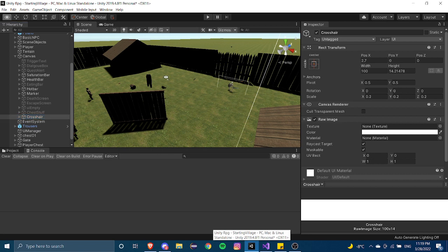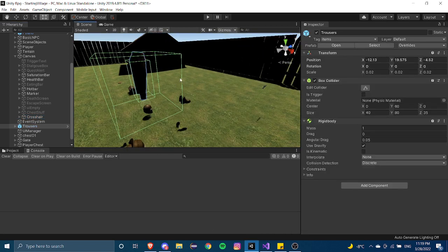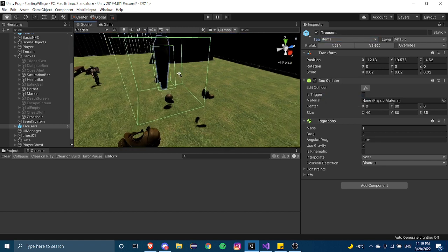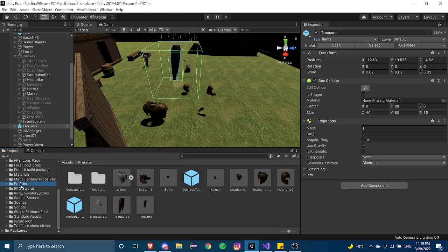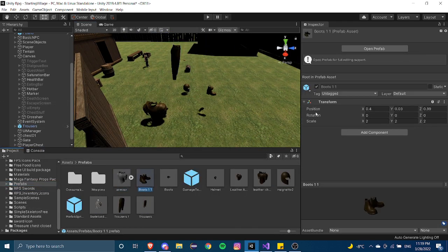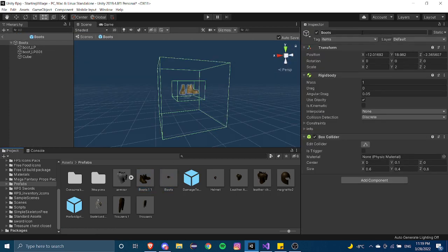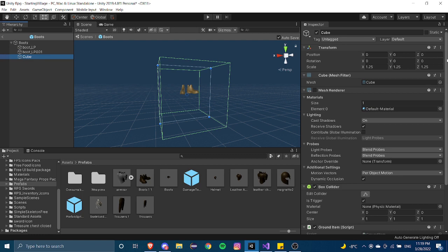You should already know how to create new tags at this point in the series. I already created a tag called 'Items'. Basically, go into your prefabs and set all of your item objects to be equal to that tag. You can see here all items have the Items tag applied.